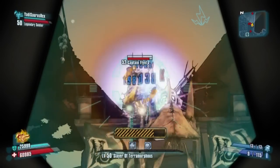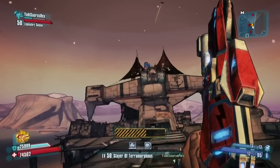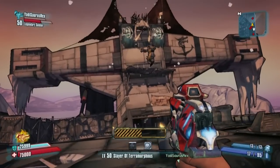You'll run into this enemy very early on in the game at the top of a rundown ship. As long as you can remember the path you took the first time to get to him, it should be no trouble to get here again.